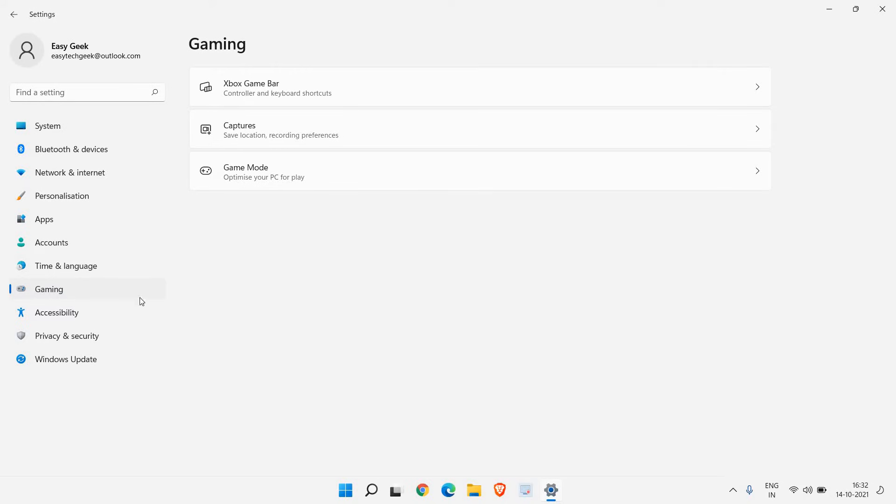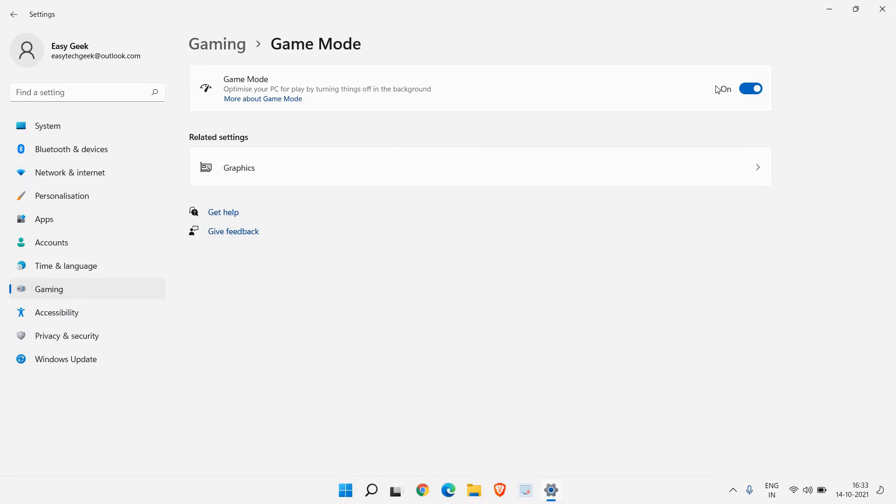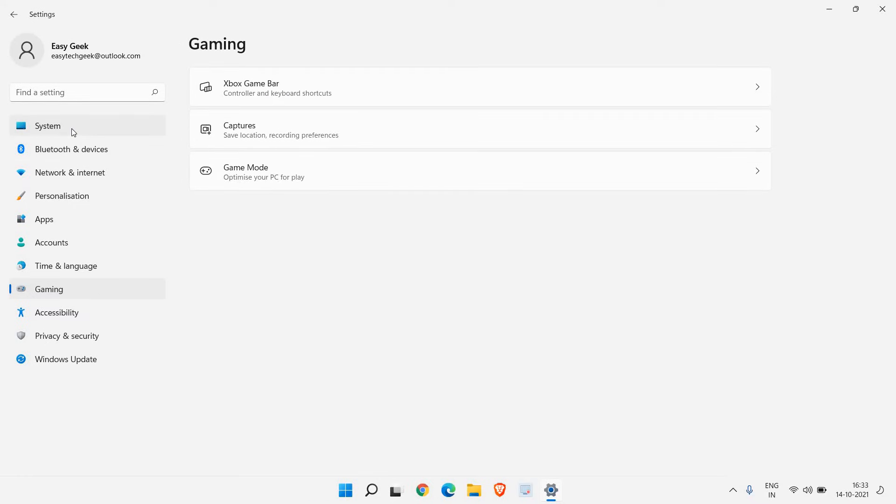On the left-hand side, click on Gaming and you will find Game Mode. Make sure it is turned on. Whether you play games or not, it will optimize your PC for better performance, so make sure this is turned on.